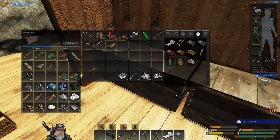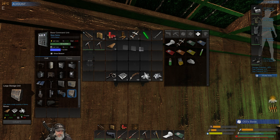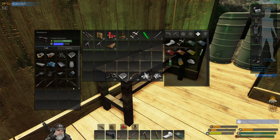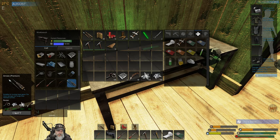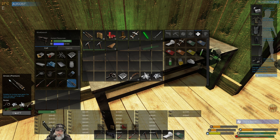The arrows require boards, plates, and crystal. Let's grab those - I guess I already did grab those. How many do I already have? I've got nine. Let's make 41 so we have a total of 50 to start with. I'm not gonna go crazy with this. There we go.